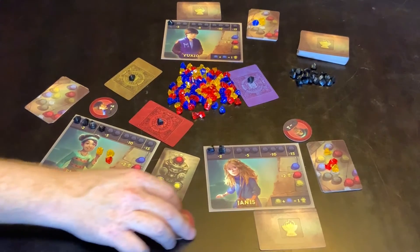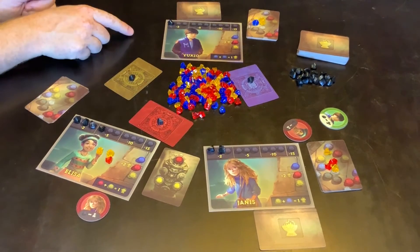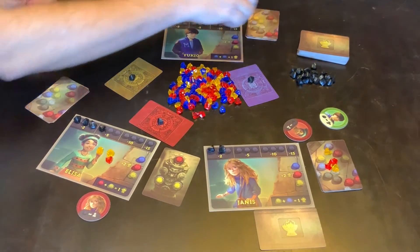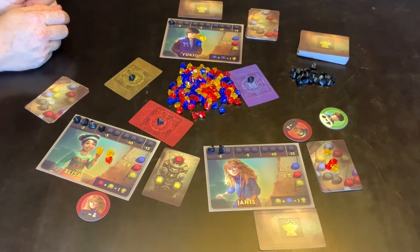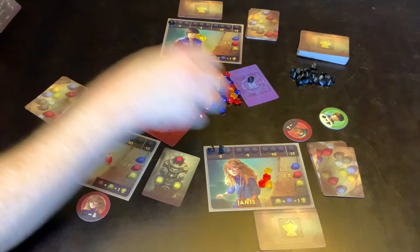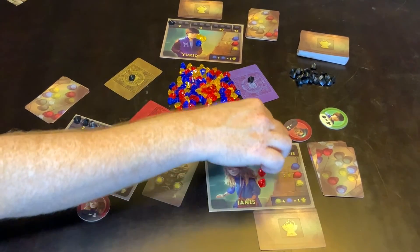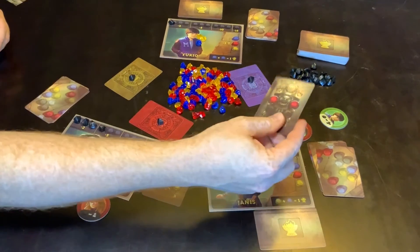Then that token is replaced to the person who had it. This person has no one accusing them of lying, so it doesn't matter if they're lying or not — they get to hang on to the gems. This player has one person saying she's telling the truth and one person saying she's lying. She was lying, so you discard the jewels and gain what is on the card — just two red.